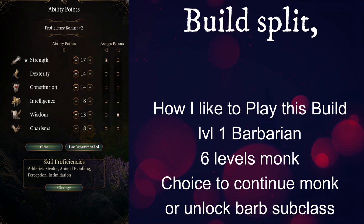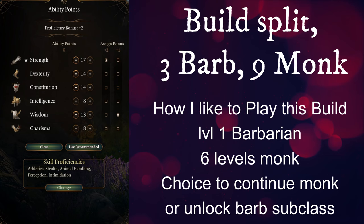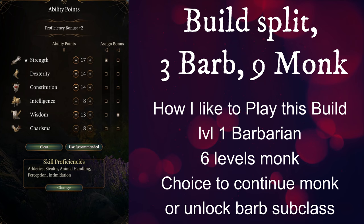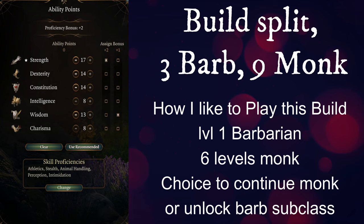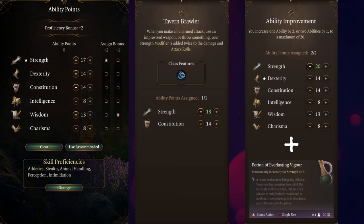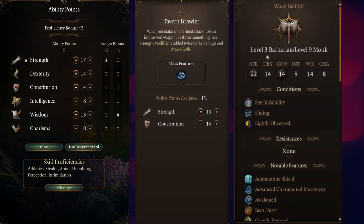My starting stats are on screen: 17 Strength, 14 Dexterity, 14 Constitution, 13 Wisdom. This may seem a little odd, but it will make sense when we talk about feats and gear. No matter what, start out at level one Barbarian before multiclassing into Monk to unlock medium armor proficiency and rage. There are only two feats you need: Tavern Brawler gets your Strength to 18 and doubles your Strength modifier for attack rolls and damage with fists, as well as when throwing enemies or weapons. Your second feat is Ability Improvement to get Strength to 20. Combined with the Potion of Everlasting Vigor you'll have 22 Strength, giving you a +12 modifier to damage and hit chance for fist attacks.